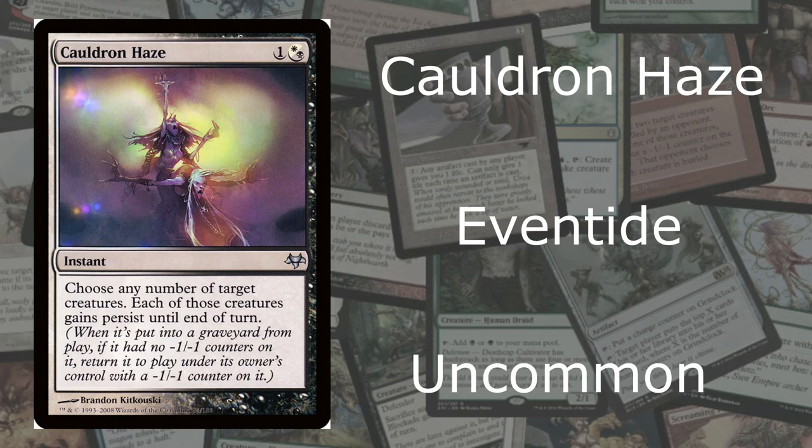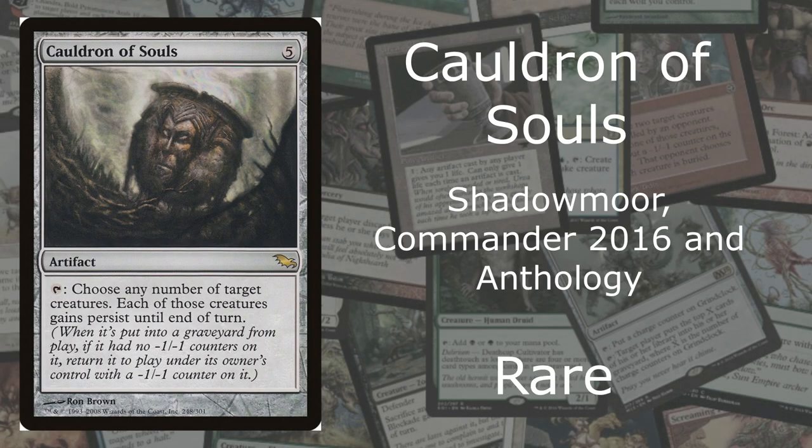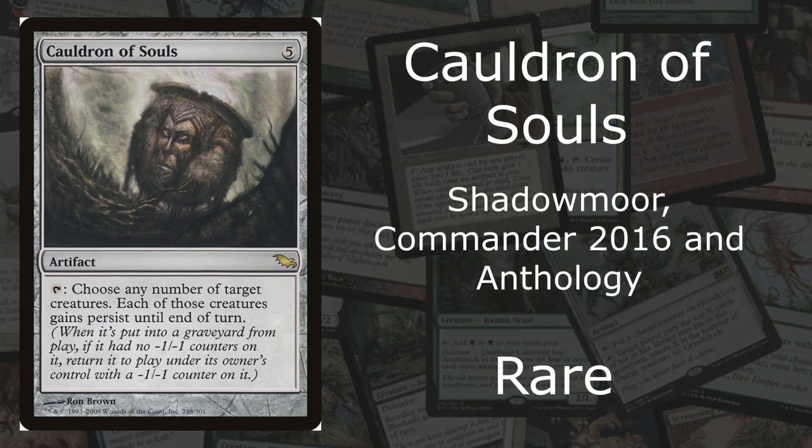So we're going to start with actual cauldrons now, and let's begin with number 9. At number 9, we have Cauldron of Souls. It's from Shadowmoor, Commander 2016, and Anthology, and as you can see it's also a rare. It costs 5 mana. It says choose any number of target creatures — each of those creatures gains persist. Again, we're dealing with persist. This is why it's at number 9. I don't think it's a great ability for magic, but when it comes to cauldrons, it is at number 9. Again, this isn't a good card in general.